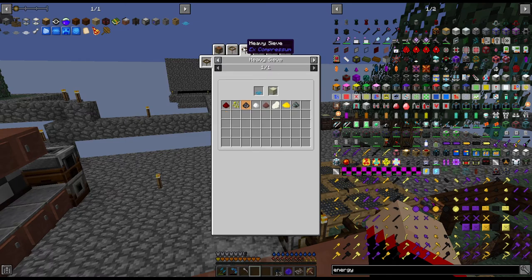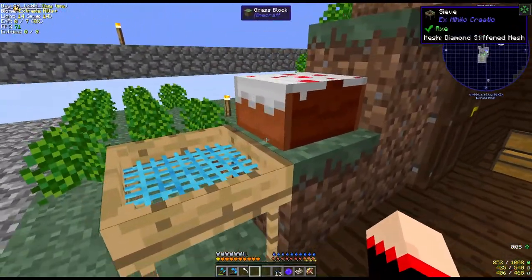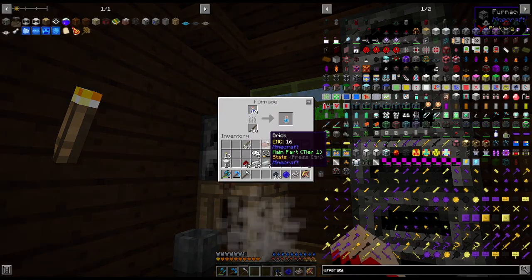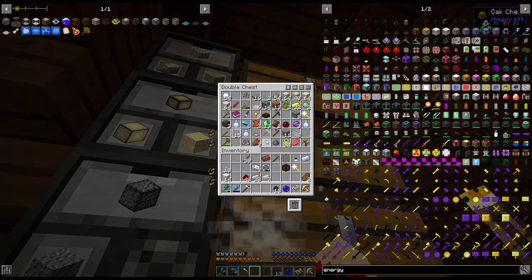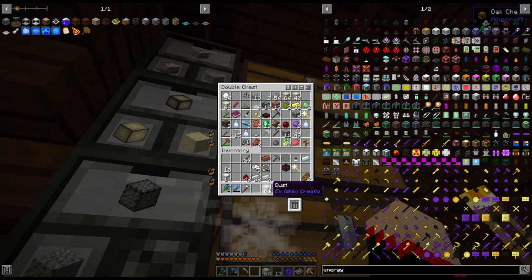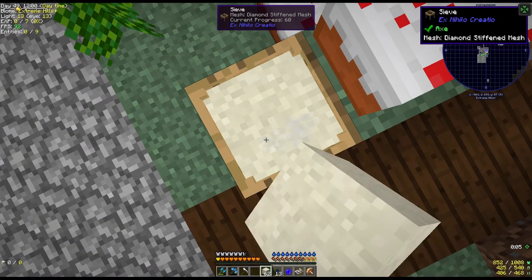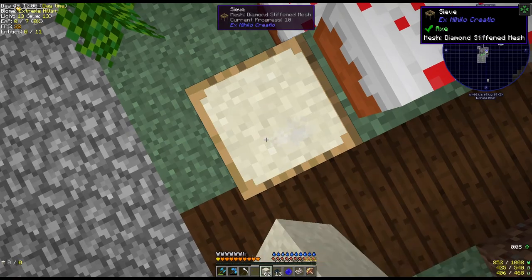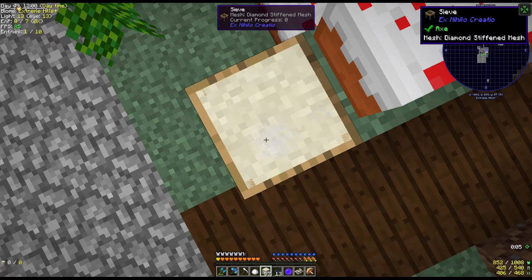I don't think we've made a heavy sieve yet, so let's make a heavy sieve. We do have diamond stuff. We need a grain of infinity. Let's just do it regular — we need dust. Do we have any non-compressed? Yes we do, and of course we only have one. I forgot we have this one over here, which makes me happy. We're looking for grains of infinity and we haven't even looked yet to see how hard it's going to be to make the applied energistics, because we definitely need some storage going on.